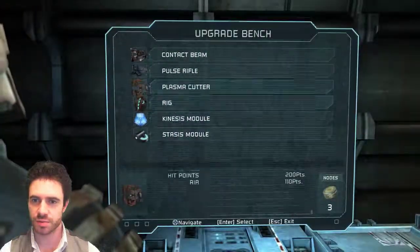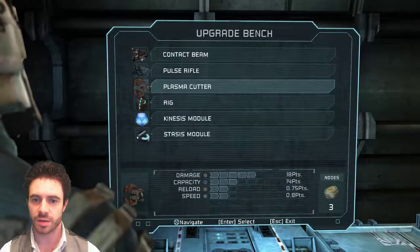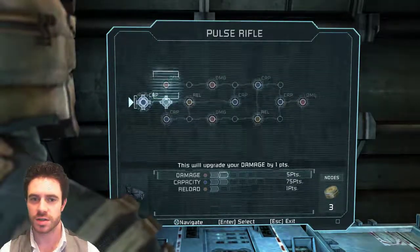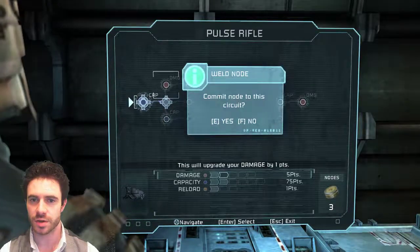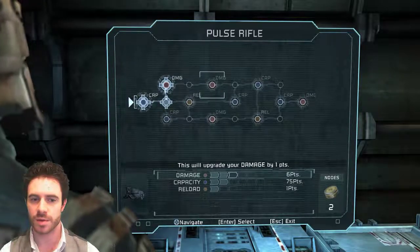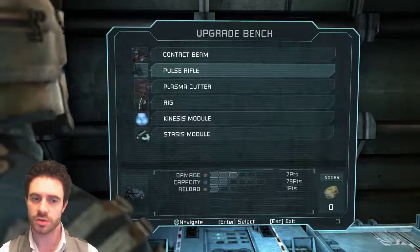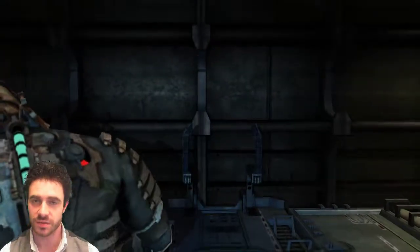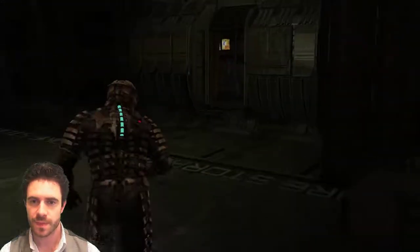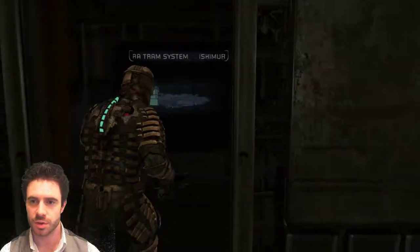Our suit seems pretty much maxed out, and we've managed to get the plasma cutter almost all the way there. The pulse rifle I think is the next thing we need to start upgrading the damage on. Could go two and three and get more damage as well. Because the pulse rifle is firing lots of bullets, so if I can increase the damage of each of those bullets, it seems to be the most efficient thing to do. Let's run - missed the ramp. Good job, Josh.